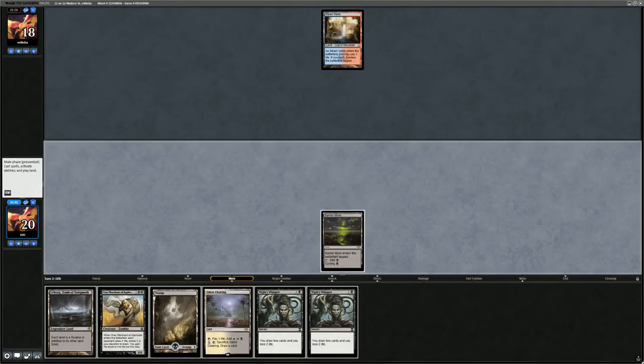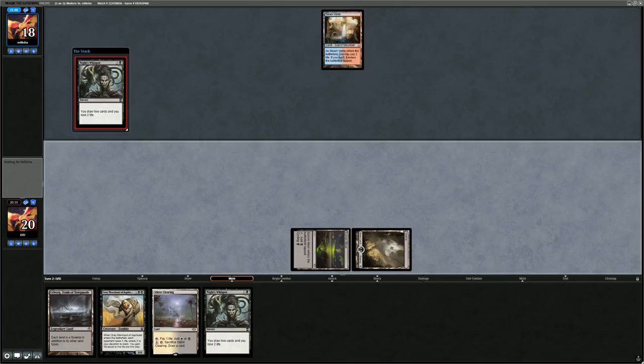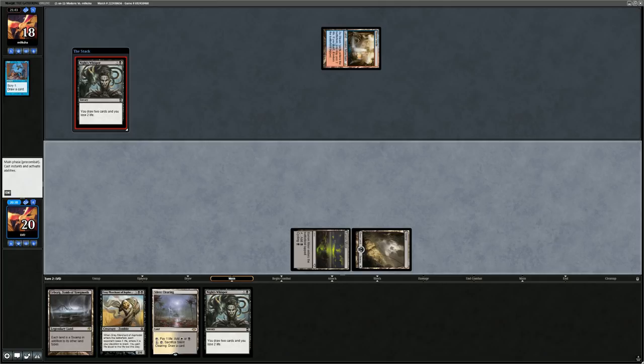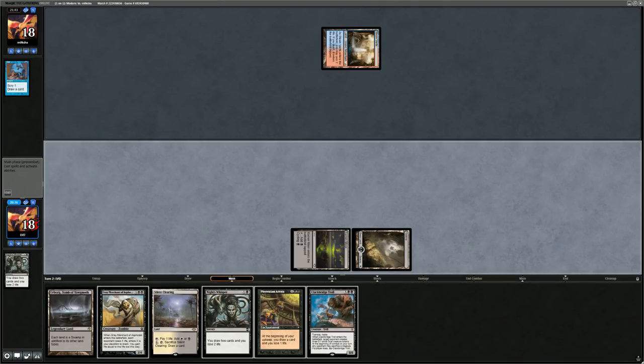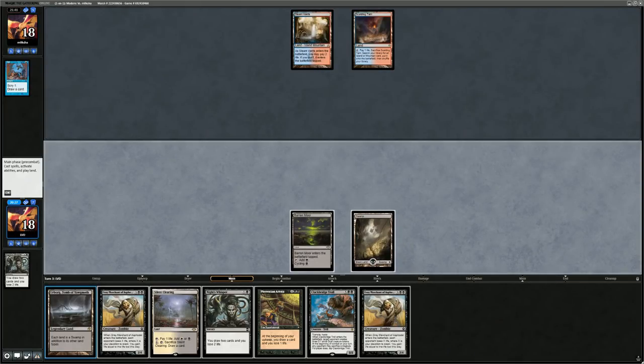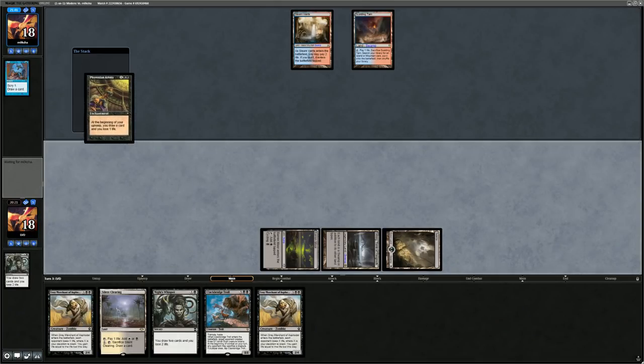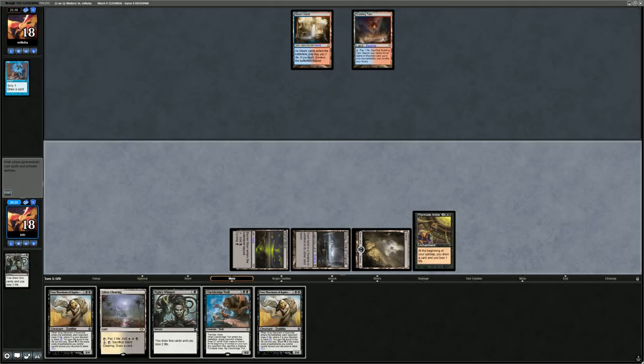Steam Vents untapped from the opponent — either an Opt or maybe Spell Snare. Going to jam the Knight's Whisper and hope it resolves. Usually want to delay playing Urborg since it helps the opponent if they have a fetch land. It's an Opt — Phyrexian Arena will be a nice one to give us more resources. Play the Urborg. Arena resolves, opponent did nothing with two mana.